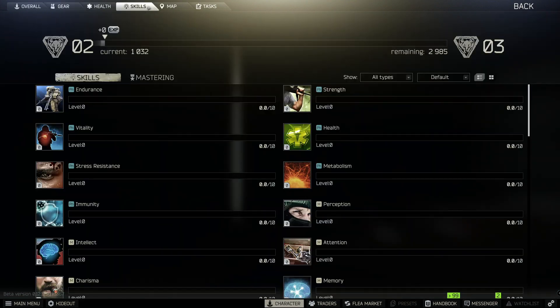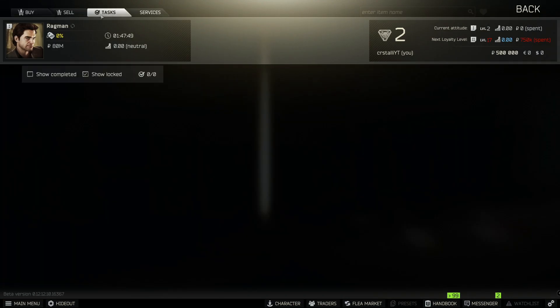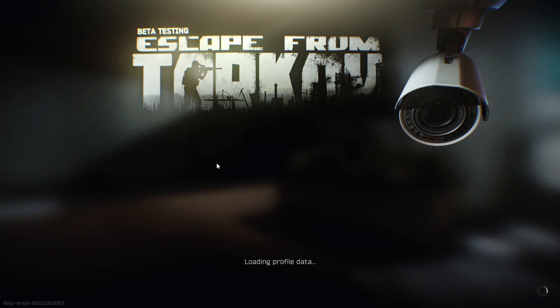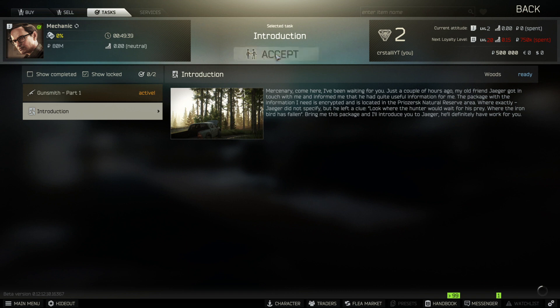Reaching level 2 allows you to go to Mechanic and accept new quests. As of patch 12.12 on December 27th, 2021, the introduction quest doesn't show up right away like it should. You need to exit the game, start it back up, go back into Mechanic and it should show up. You accept it like this.